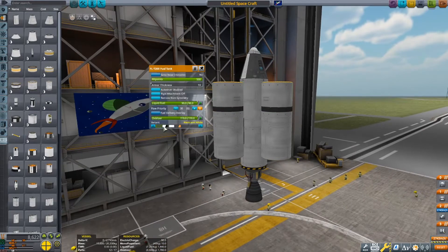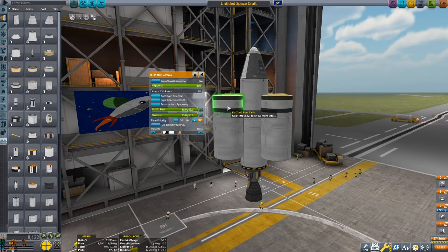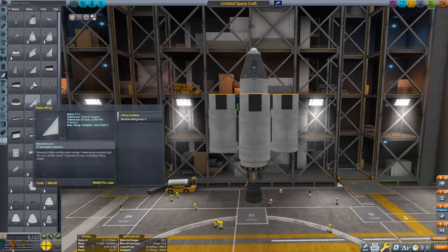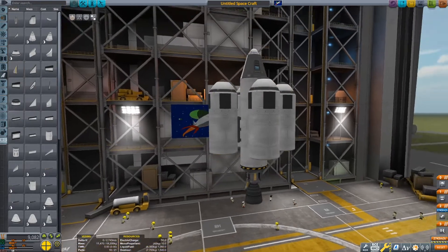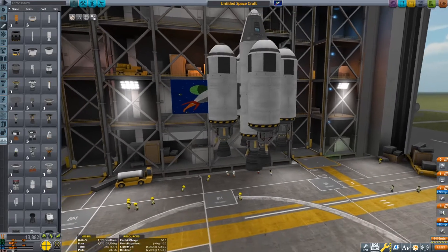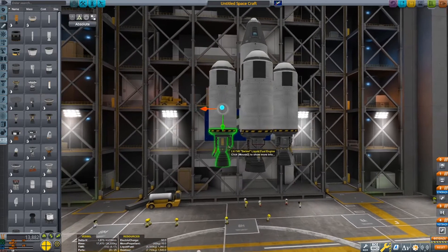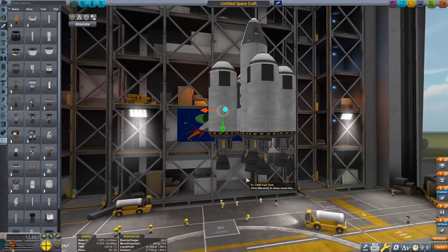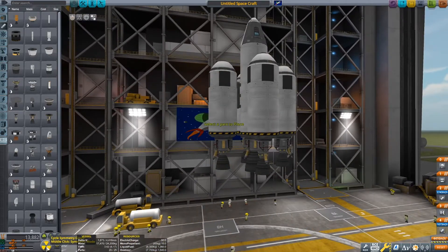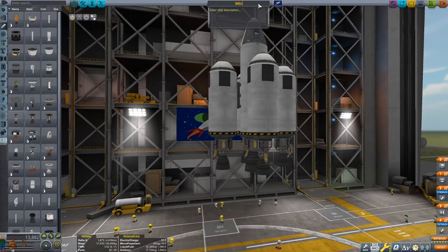About going to Eeloo — I wouldn't really call it exactly difficult. It's only a tiny bit bigger than the Mun, so actually landing there is not very difficult. Getting there is kind of costly, but it's only a few hundred more delta-V than Jool. So honestly, getting to Eeloo is not that difficult — it's a little bit overrated. But it's still a fun challenge I guess.